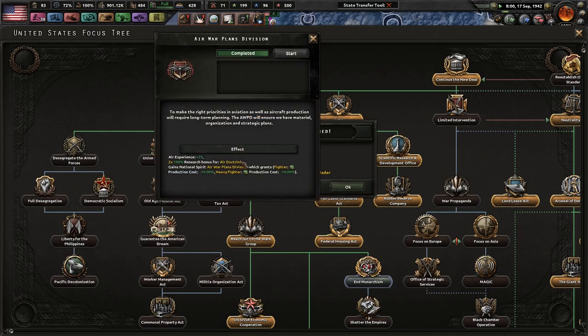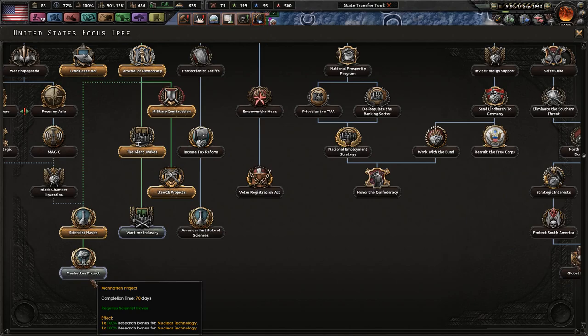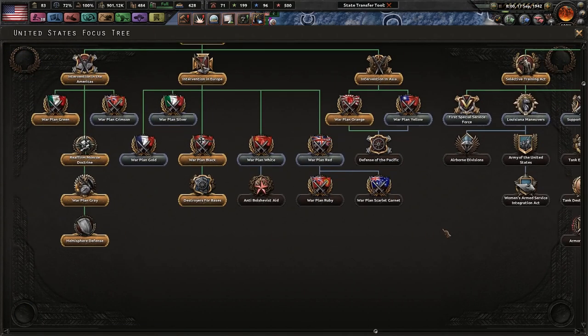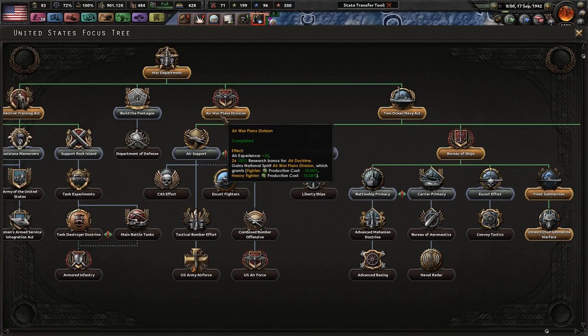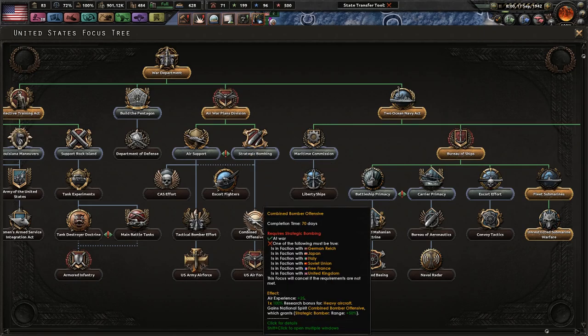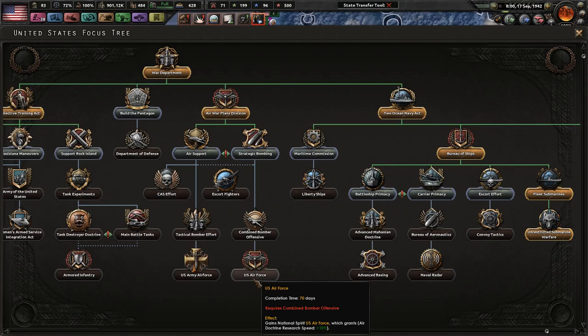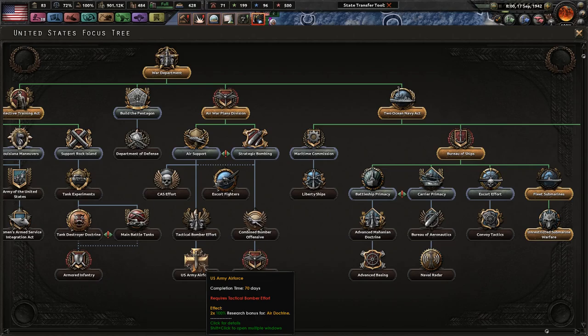Air War Plans Division — so we get more air experience, double bonus for air doctrine, and we can produce fighters and heavy fighters faster. Good. I definitely want the Manhattan Project for nuclear tech — that sounds like fun. I really want Defense of the Pacific though. The Air War Plans Division's focus opened up more close air support, tactical bombers, or more strategic bombers. Going down here, we get more strategic bomber range, which isn't bad. U.S. Air Force gives us more air doctrine research speed, which isn't bad. But we already have 500 air XP. A bonus for tactical bomber models. And a double research bonus for air doctrine — how far are we on our air doctrine?